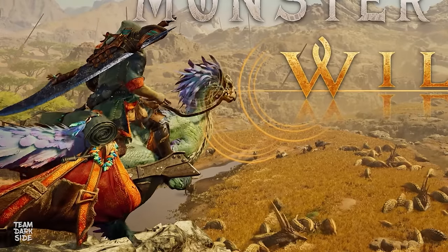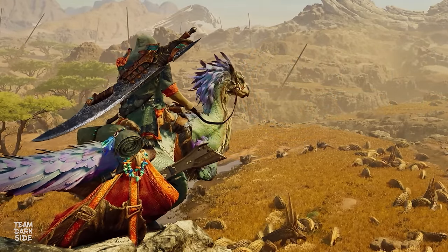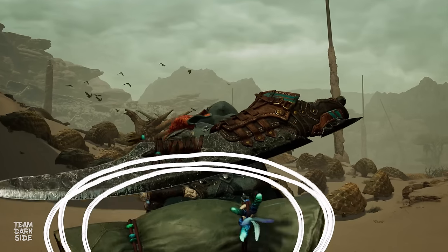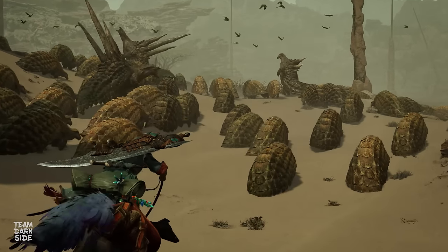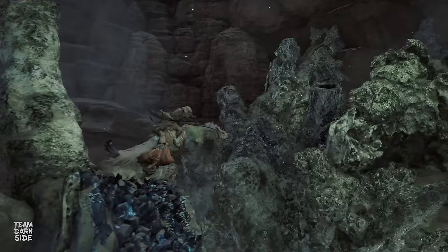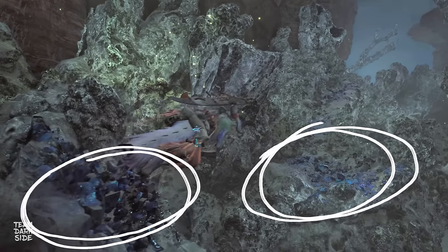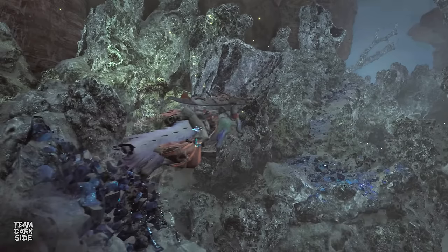You can bring two main weapons: a Greatsword on the back of the Hunter, and a Light Bowgun on the side in the Companion's pouch. The saddle features a tent, hinting towards portable basecamps — switch gear and restock items anywhere in the open world. Blue-purplish ore indicates predefined spots where you can jump from one object to another.